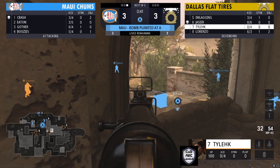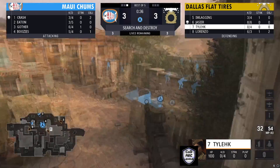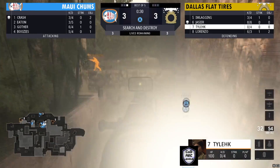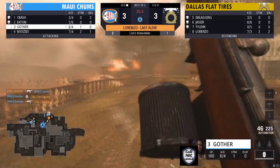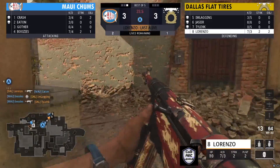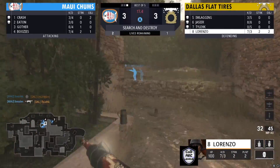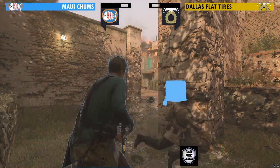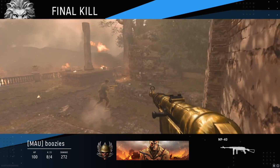Right off the bat that was a really big pick. Dallas Flat Tires could have locked it down but the angle was a bit awkward. Some kills going on out — it comes down to Lorenzo alone in a 1v2. He finds one but doesn't see the player to his backside or left, and he's going to go down. Just like that, Maui Chums still leads four to three — but we're starting to run out of rounds.